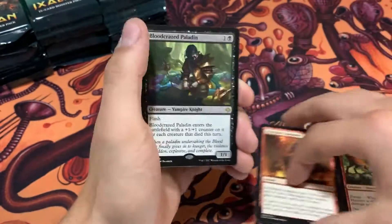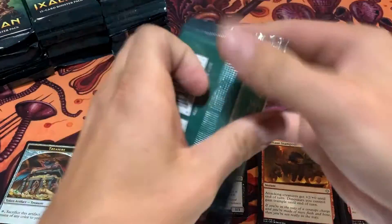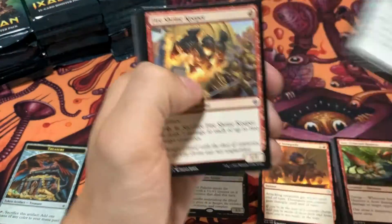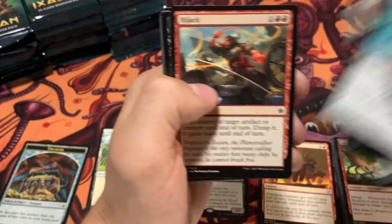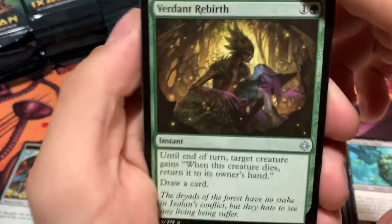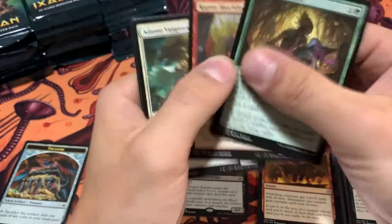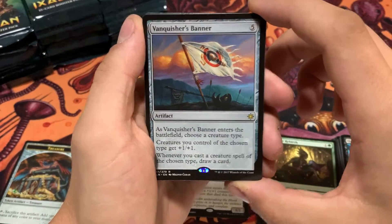Starting off with a Blood Crazed Paladin. This pack opened pretty easily. Verdant Rebirth — cool artwork there with some merfolk people, or excuse me if those aren't merfolk people. Vanquisher's Banner — I actually think this was one of the more expensive cards. This might be the second most expensive rare. Let me know in the comments.